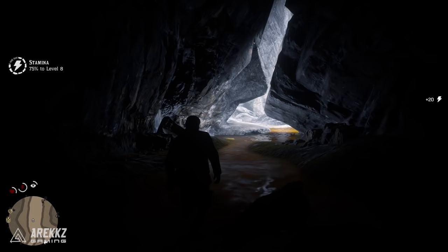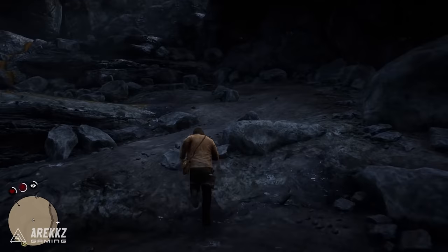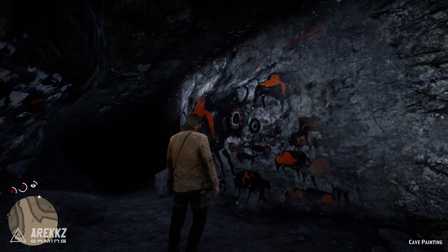You'll get to a point where the path forks — there's a left and a right — you want to go right. At that point you will see light from the opening of the cave. Walk in here to complete this quest and find the ancient arrowhead. Walk up towards the edge, climb up a little bit, then look to the right and you'll see an ancient cave painting on the wall. Interact with it, walk up closer, and collect your loot from the eye of what I assume is like a bull — that will complete your mission.